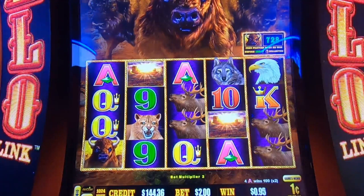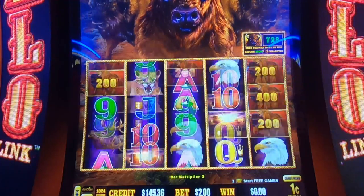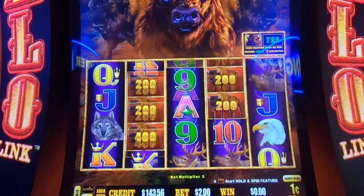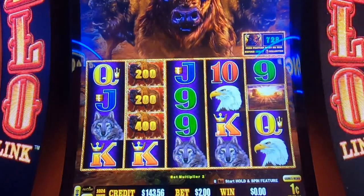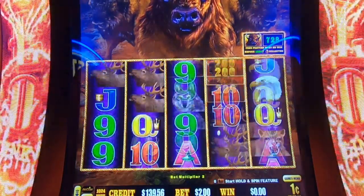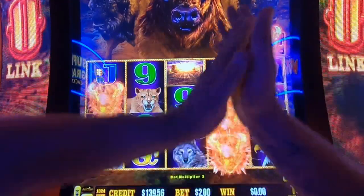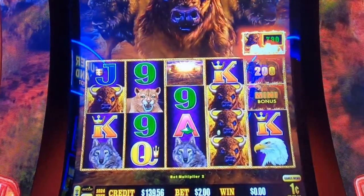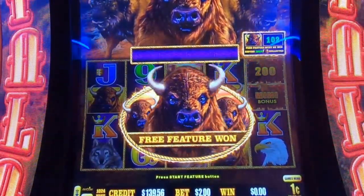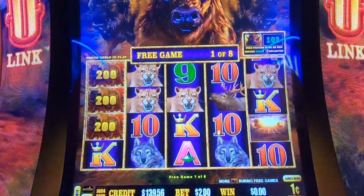Hey, our first buffalo! Come on eagle — you're America's symbol, you're the symbol of freedom, right? So what better way to show what you're — oh, we got the random! Nice. Wow, that was a nice slap too. What's it going to give us — the free games or the buffalo? Free games! Well, we can get buffalo in free games, so I just need five more.